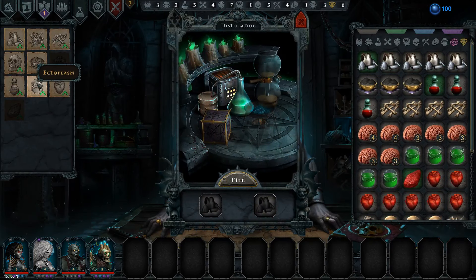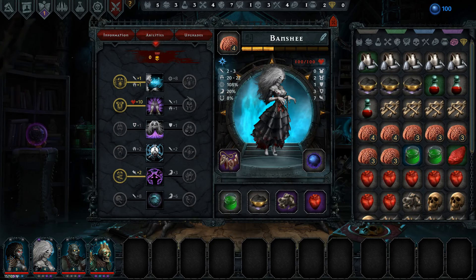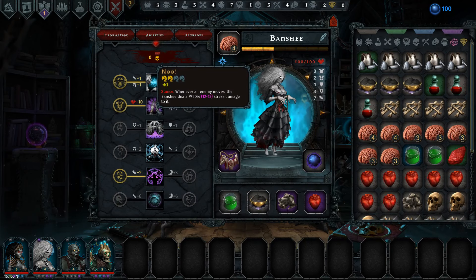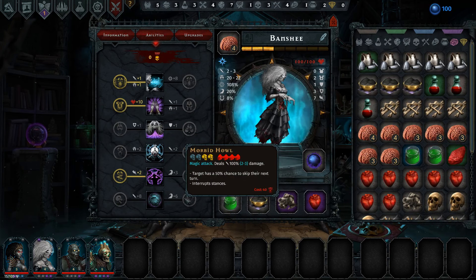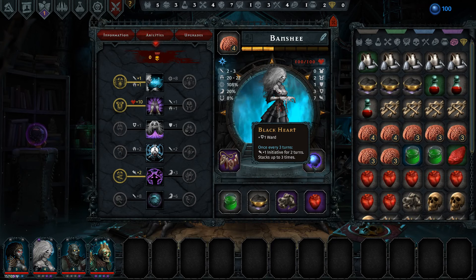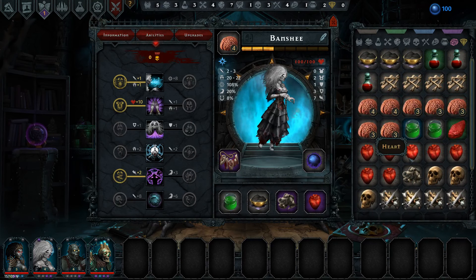Maybe we can see what kind of blue we get. Distillation? Yes. Plus three luck and plus two dread. Not really useful for her, I think. She does deal some stress damage, but not very much. Magic attack is also pretty god-awful. What she needs is probably block or armor, but I don't think we're going to worry about that yet. The luck and the dread — pretty lackluster for you. And we definitely don't have enough dust.